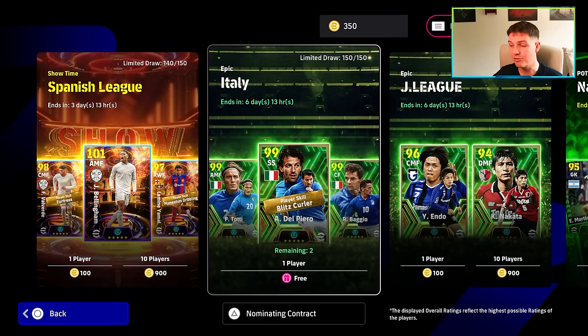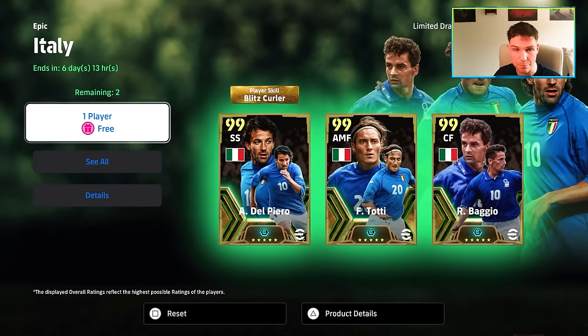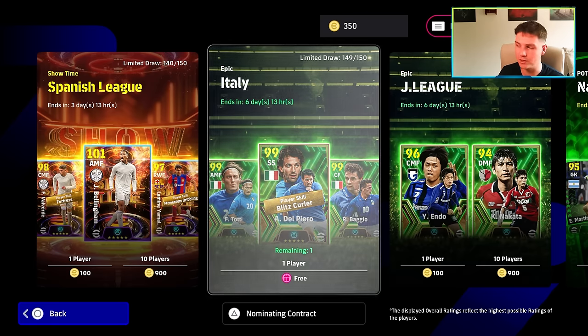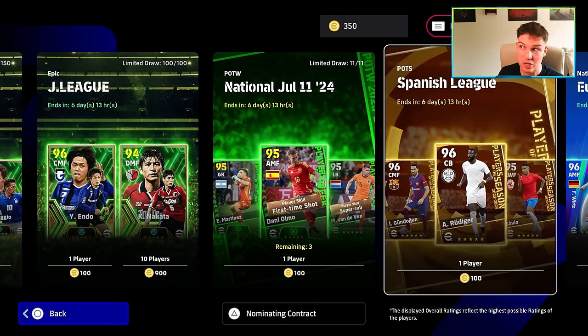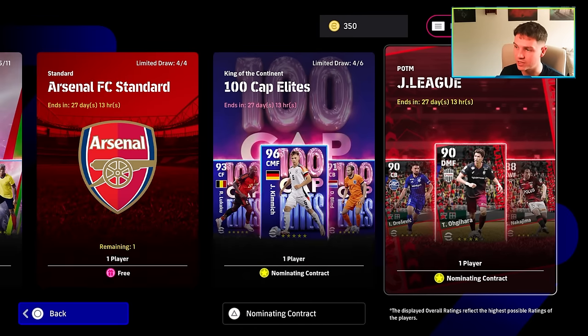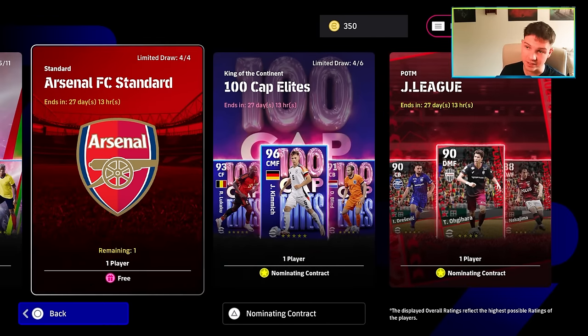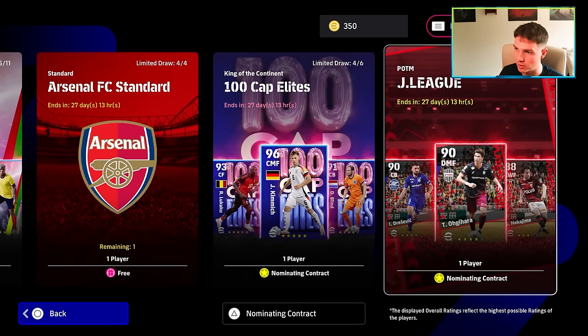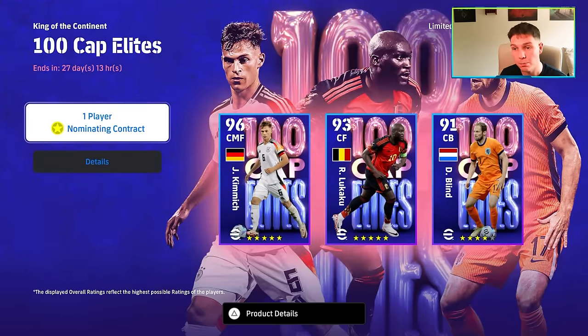A free player is a free player. If you spin one of these and you get Baggio, Del Piero, or Tati — brilliant, that player becomes a free player. But it's a 1 in 150 chance of getting them, so they're not really free players. The players we're going to focus on are the ones you can actively choose to get, including the nominating contract and this J-League player of the month. The Arsenal standard pack — you will get all four of those players, but they're just standard GP, so they're not worth talking about.